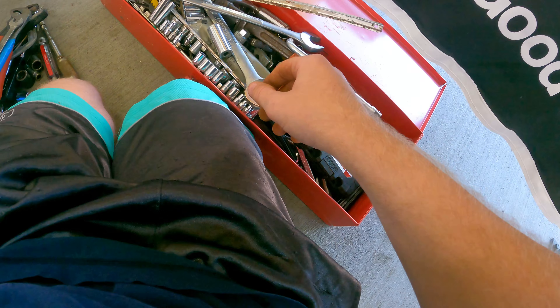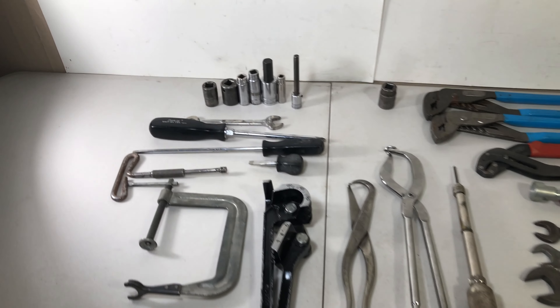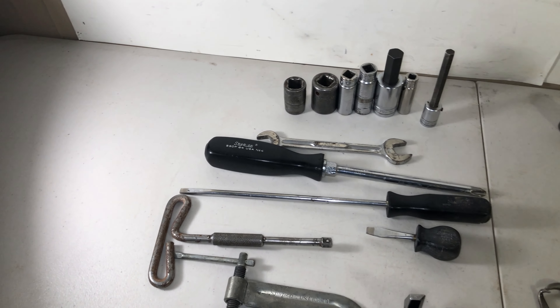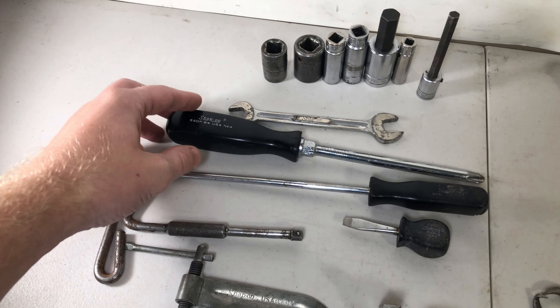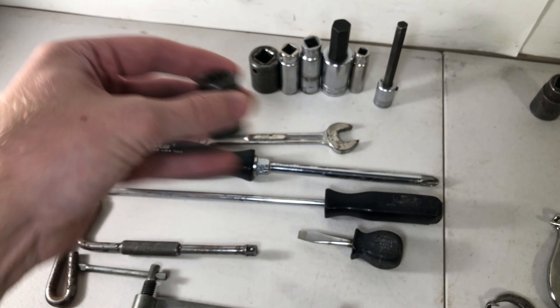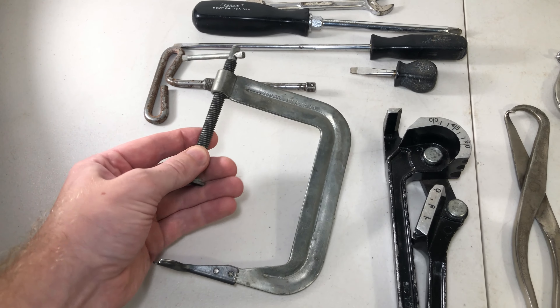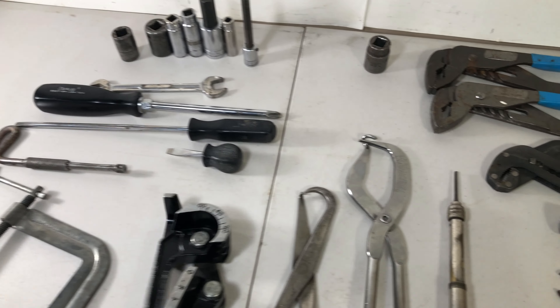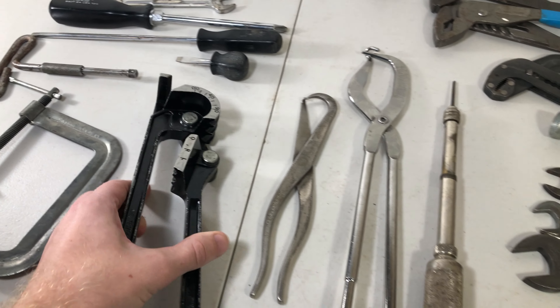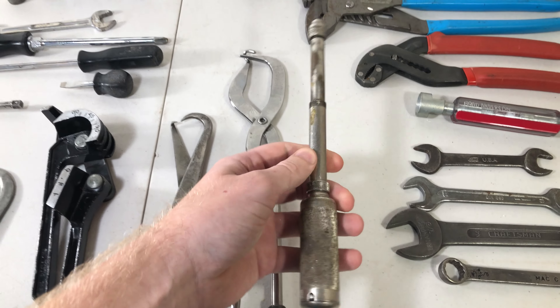You can see that vintage Snap-on tee handle. Yeah, it looks like a four-inch drive. I've got some tools right here — Snap-on, Snap-on, all Snap-on sockets. Snap-on, Snap-on clamp. Got a tube bender. Some spring pliers. A hand drill.